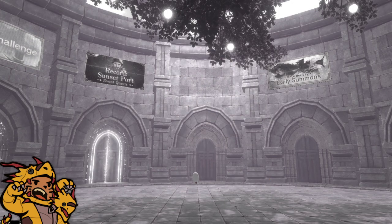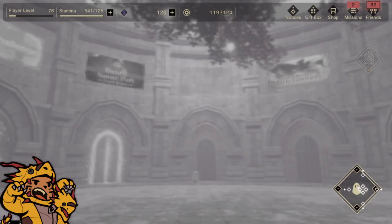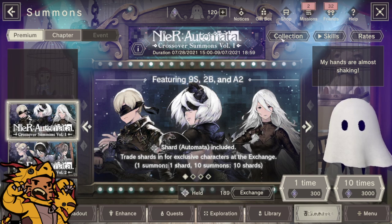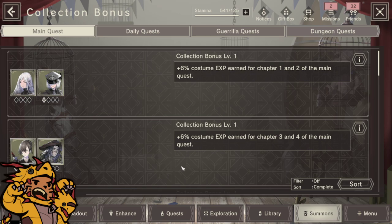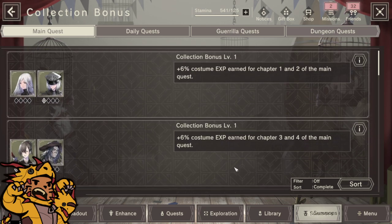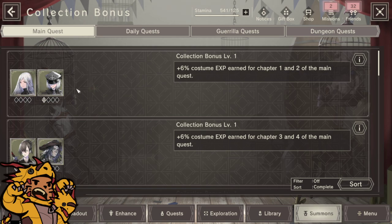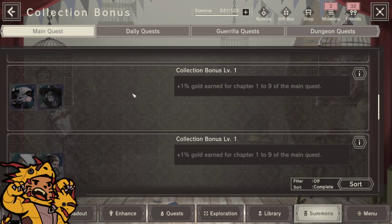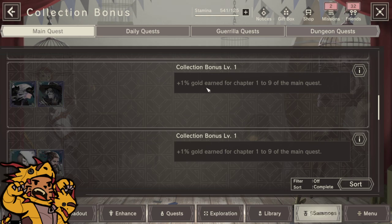So probably the biggest tip I have for you guys that I had no idea about is actually in the summon menu — and this is the only way, as far as I know, to access this. There is actually a collection system in this game which gives you bonuses based off of how many characters you have and how awakened they are. The collection system is permanent for some characters, so if you're wondering why you would ever awaken your original three-star characters, here's your answer. It gives plus six percent costume EXP, but it goes higher the more awakened your characters are. Scrolling down to the four-star bonuses, they give more gold earned per chapter of farming in the main quest, and you are going to be farming a lot of the main quest.